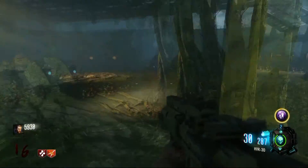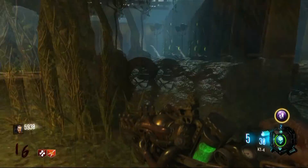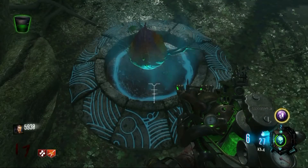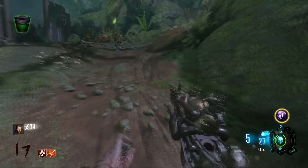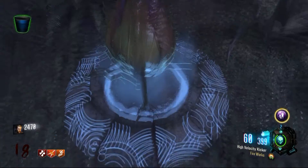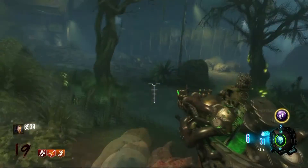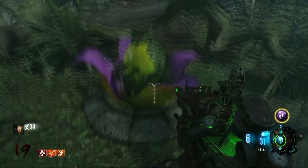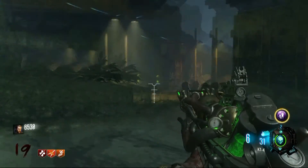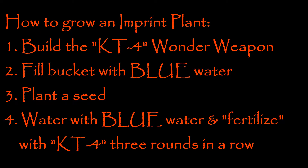You will have all the guns, perks, money — anything you had when you originally imprinted yourself. I also wanted to show that I was able to get this with all three different kinds of water, not just blue water. It seems to have more to do with fertilizing with the KT4 three rounds in a row, but I've had a lot better luck with blue water. I also got it by watering once with green, once with purple, and once with blue, so blue water is not the only way, but it's what I'd recommend.